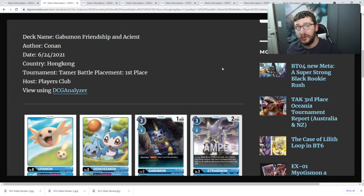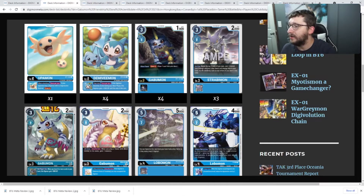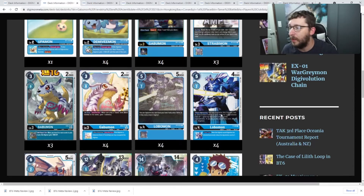Next up is the number two contender deck — Gobamon Bond of Friendship. This particular deck also runs with Ancient Gururumon, though a lot of times Bond of Friendship is just a solo Bond of Friendship deck. They do usually play hybrids, but not specifically Ancient Gururumon. In this deck you expect to see your hybrid cards like Strabimon and Lobomon — especially the promo Lobomon — because the whole point of having Ancient Gururumon is to be able to get to it quickly.